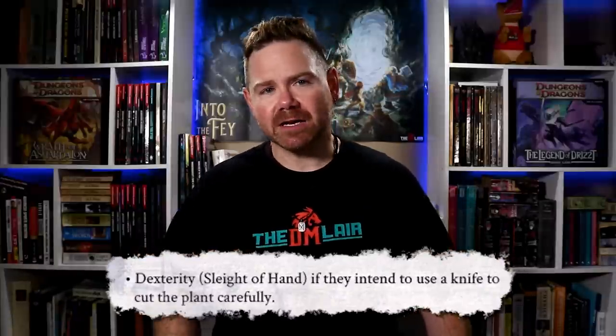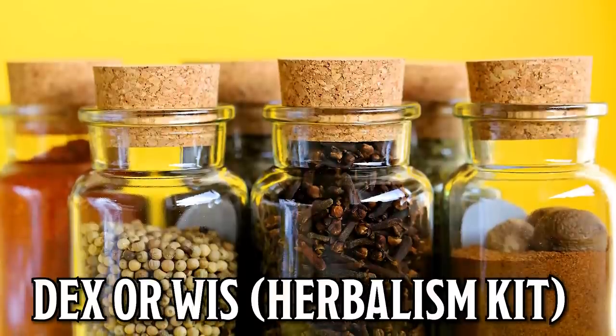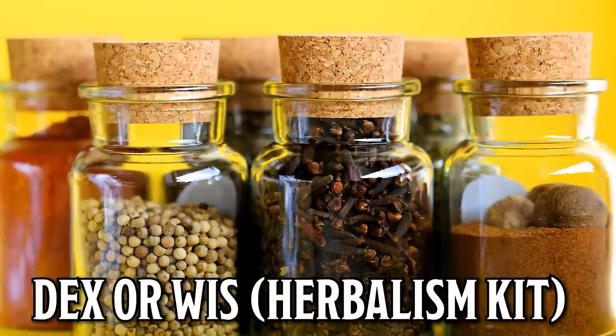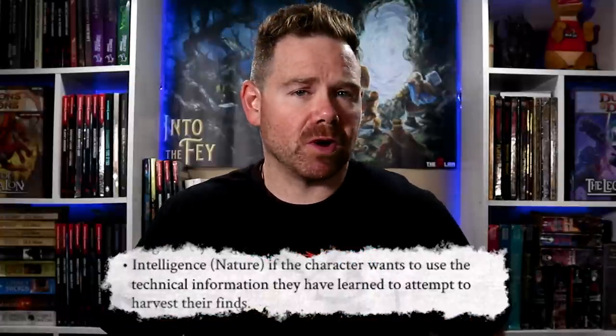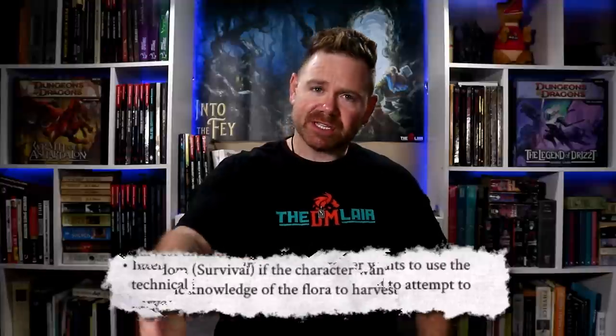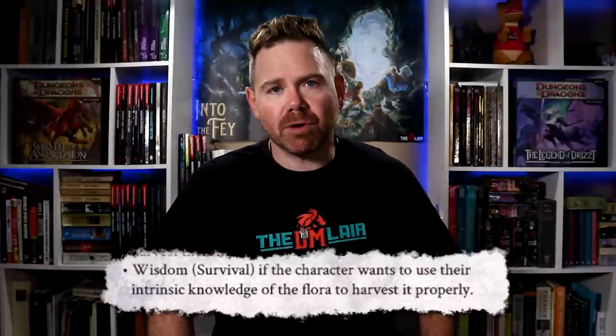When preparing to harvest plants, characters should select one of the following options: Dexterity Sleight of Hand if they intend to use a knife to cut the plant carefully; Dexterity or Wisdom Herbalism Kit if they want to use specialized tools — the character can choose either ability score so long as they are proficient with the herbalism kit; Intelligence Nature if the character wants to use technical information to attempt the harvest; or Wisdom Survival if the character wants to use their intrinsic knowledge of the flora to harvest it properly.